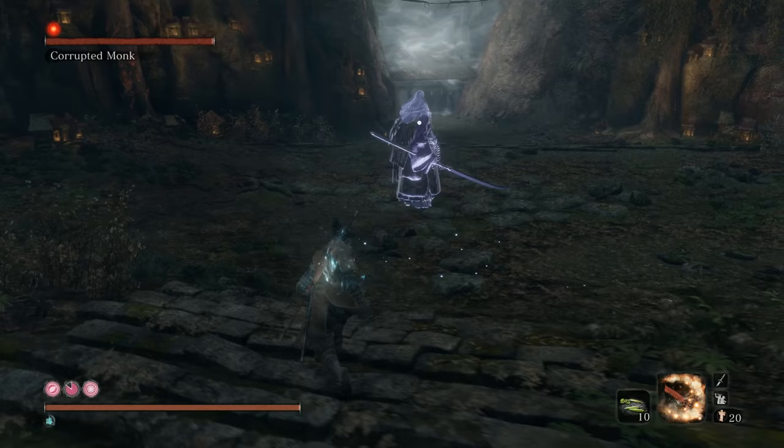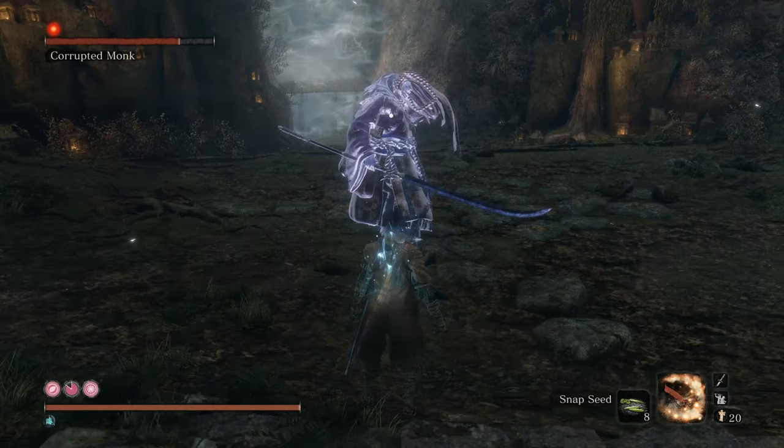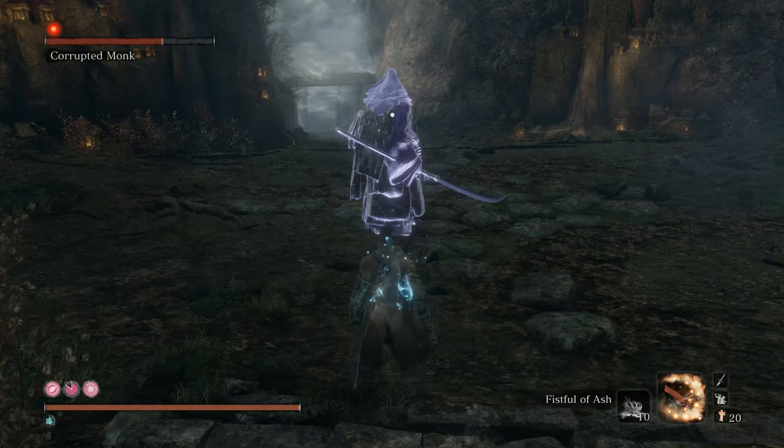Move closer to the monk while being careful to stay behind her, then use a Snapseed. This will make her cower and take a step backwards while still remaining oblivious to your presence. You may use up to 3 Snapseeds here — using any more doesn't seem to have an effect.